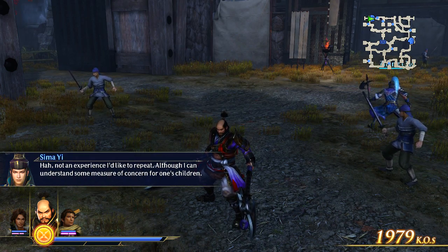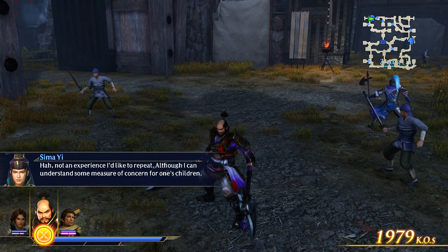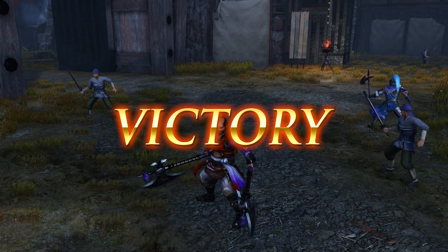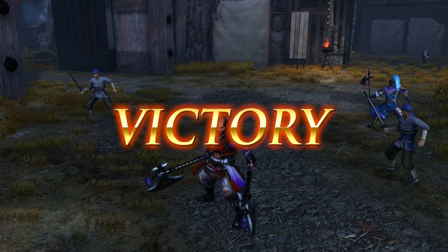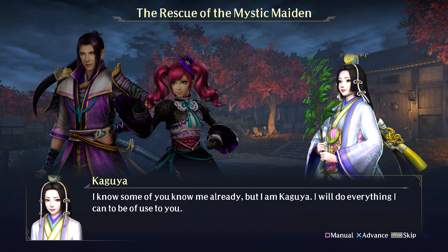1979 kills. I think we got all the missions in this battle. So we have another mystic on our team now, and hopefully Zhang Liao and Gan Ning. Please give them some good magic — please, please, please, I'm begging you.